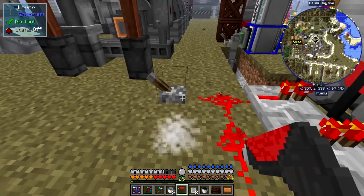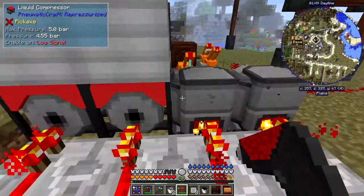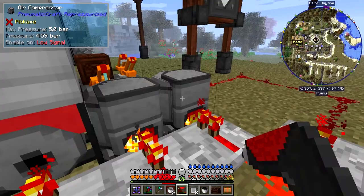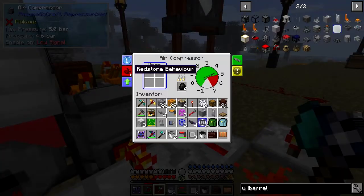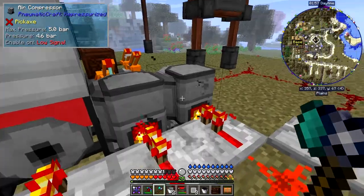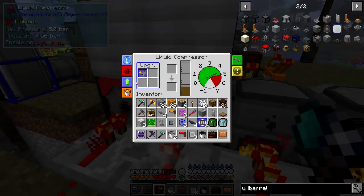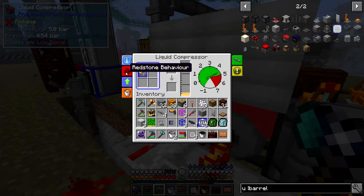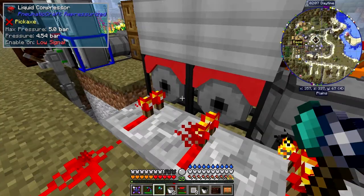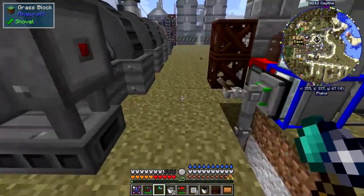Have I got this set incorrectly? It should turn itself off — why is it not doing that? Let me check. This one should be set for low, and this one should also be set for low, and this one should also be set for low.